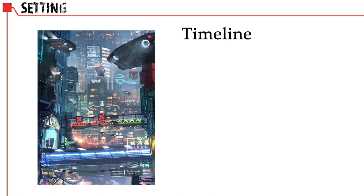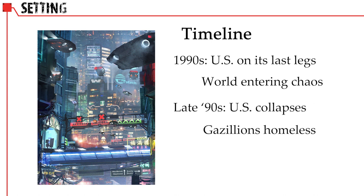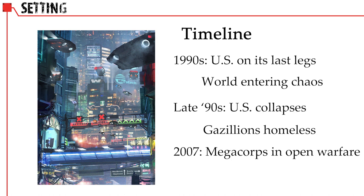In the early 1990s, democracy ends in the United States. At the same time, global turmoil begins to churn as incredible fictional technologies begin to develop. In the late 1990s, the United States officially collapses, with almost 100 million homeless and a nuclear war happening in the Middle East. By 2007, megacorporations have entered their second global war, even as clone technology and bionic networking technology has emerged.